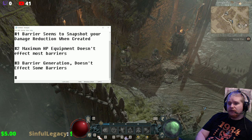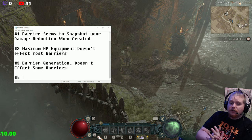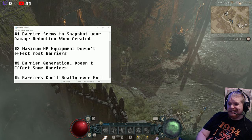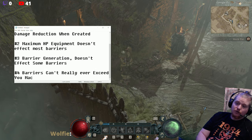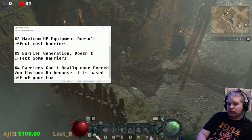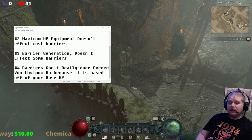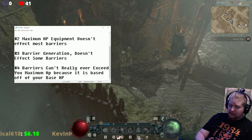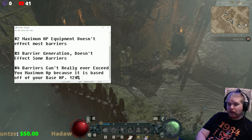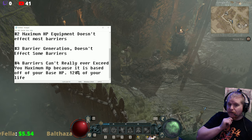On top of this, because barriers scale to your HP, barriers can't really ever exceed your maximum HP. Let me correct that — they can't exceed your base HP. There are some abilities in the game that have higher percentages; I've seen some barriers that say things like 120% of your life. However, as we know, this is of your base life, not your actual bonus life.